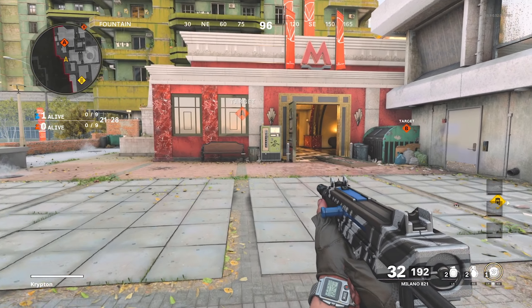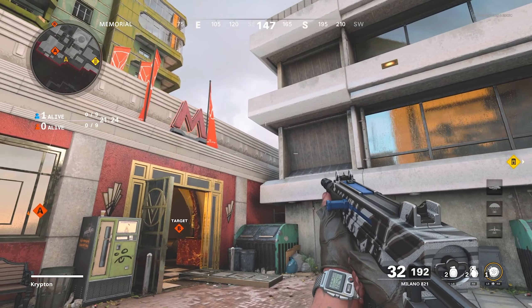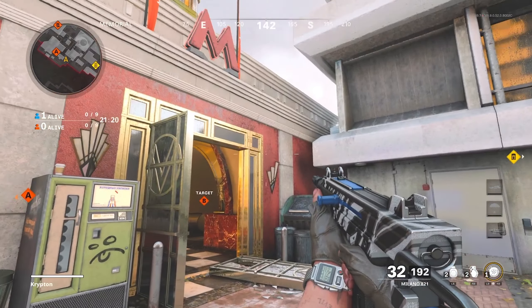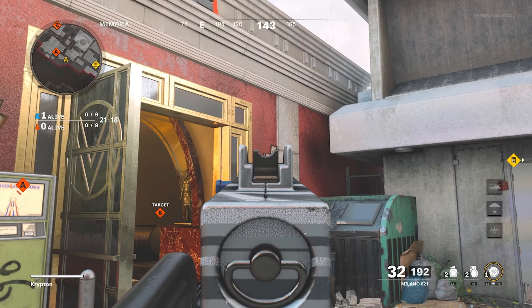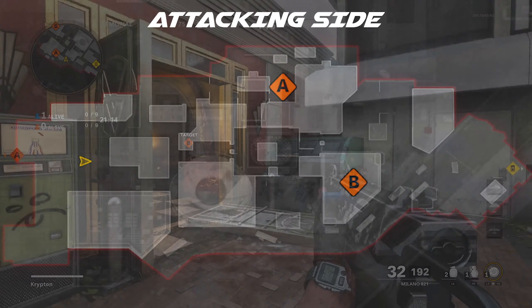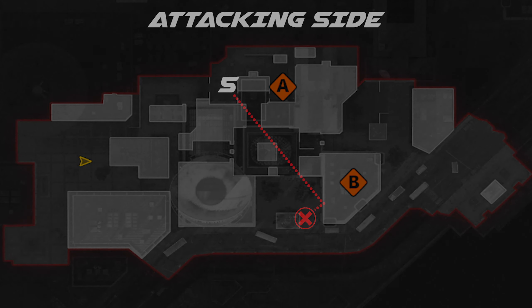For the fifth spot we're back over by A. This is for when a teammate calls out that there's somebody over by B and mid by the globe. You're going to want to stand in this area right here, aim up just in the middle of that wall there. Launch your nade over and jump — it's going to bank off the building and kill anybody standing by the head glitch in mid, sort of looking down to our spawn.